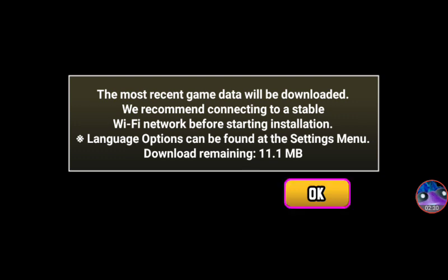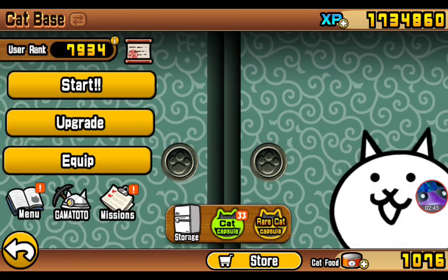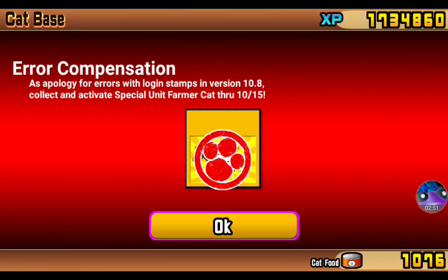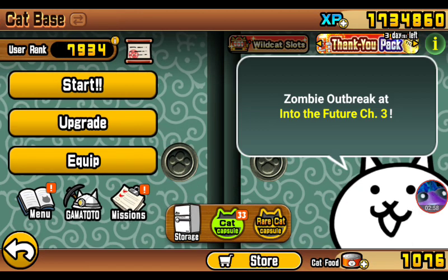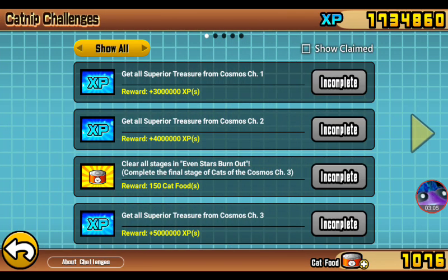Something to note: once you update to 10.9, an additional 11.1 megabytes will be required for the update, just letting you guys know that in advance. For the apology with login stamps in version 10.8, collect and activate special unit Farmer Cat through 10.15 — so we basically got a free Farmer Cat. As of right now, a day after the update, still no rare ticket for 10.9, but that's perfectly fine.